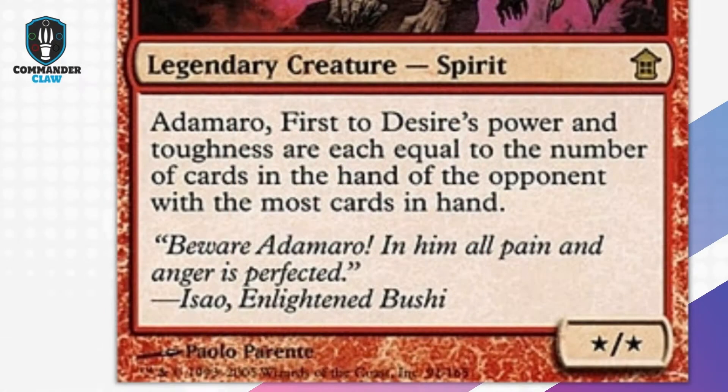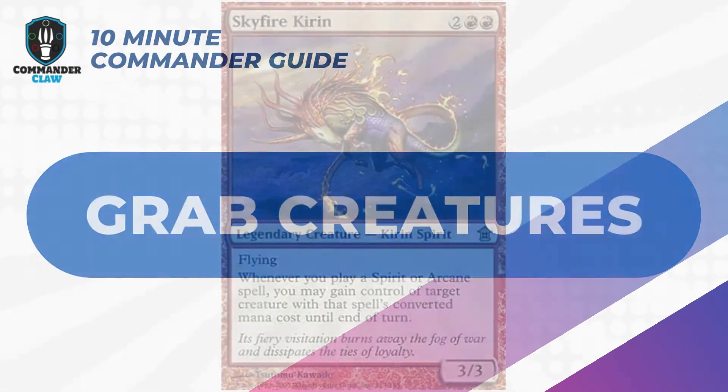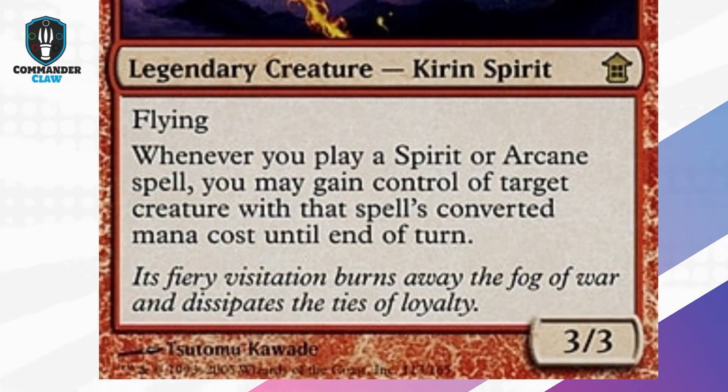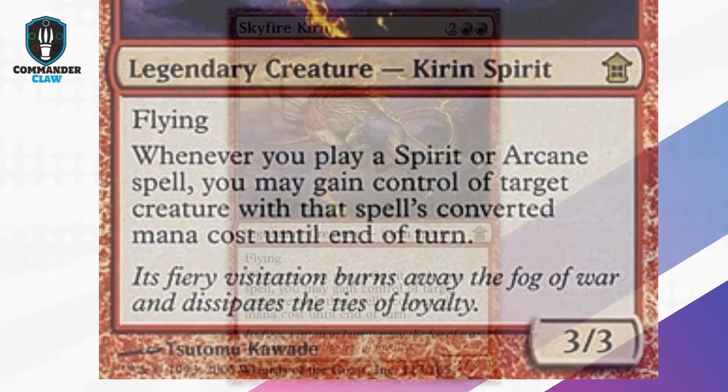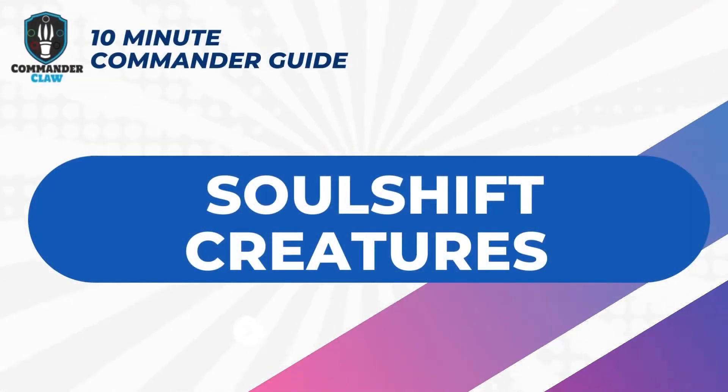Amalgam of Desires is a 3-CMC spirit that can exploit those no-maximum-hand-size players. He may be situational, but sometimes situationals win those games. Skyfisher Kirin: this fiery flying force will keep your opponents' creatures in their hands versus the battlefield. You can literally gain control of their creature and sacrifice it using Zeatora.